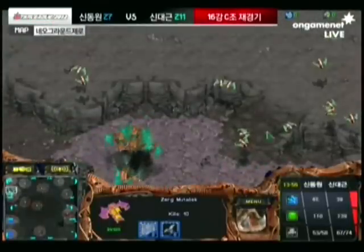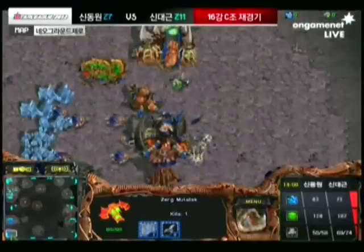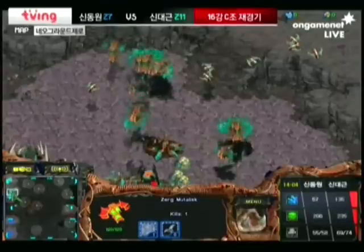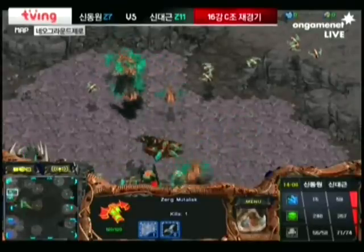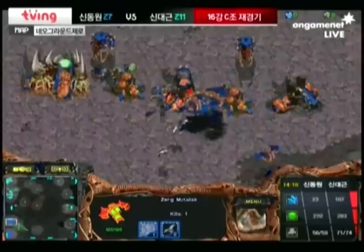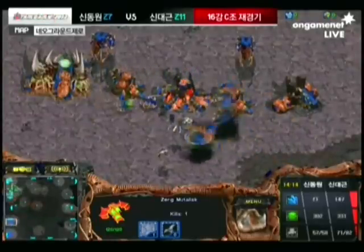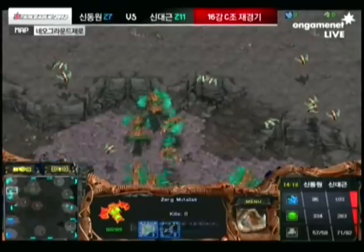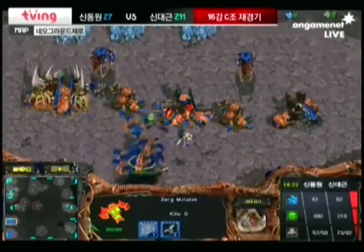Two control groups of Mutas for Haiva, and he's got a big control group of Scourge just ready to go. He has a Sunken Colony at the front of each base, which will definitely limit the amount of drones sniped on Haiva's side if Hydra tries to send in one or two Zerglings to harass again — which he has done a lot in this game.